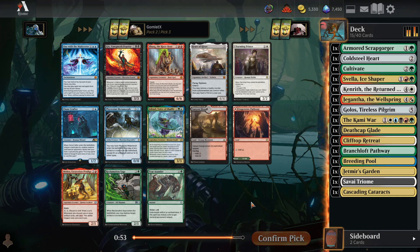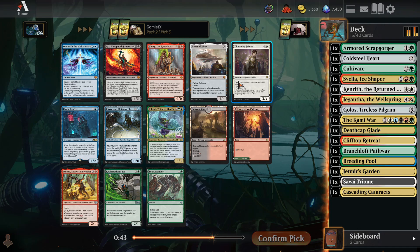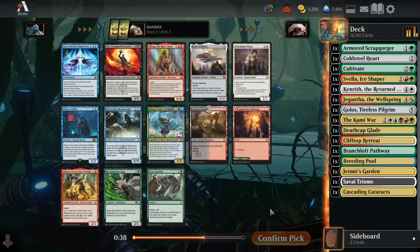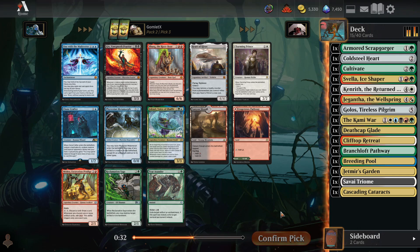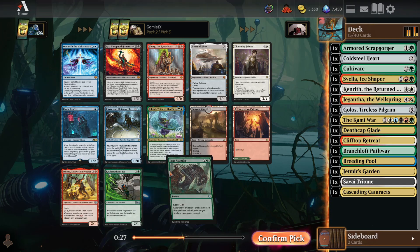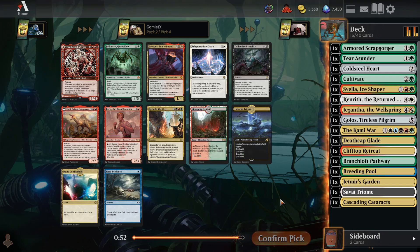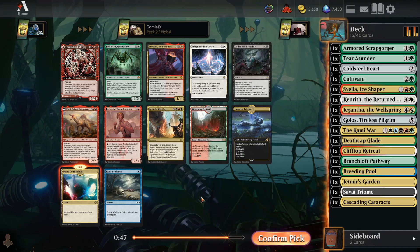Not much going on in the next pack — Terra Sunder for cheap removal, Canyon Slew for some fixing, Charming Prince for a little dork, Phyrexian Metamorph copying whatever you want. I think green is going to be a core color, so let's take the green-black removal spell Terra Sunder. Mana Confluence is beautiful — tap for mana of any color. Got to take that highly. Atali is a super busted card, but not castable with Gigantha in the companion slot, and Mana Confluence is probably the best land in the entire cube for this deck.